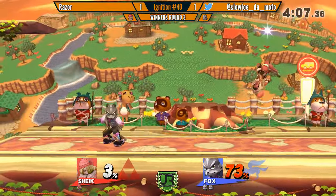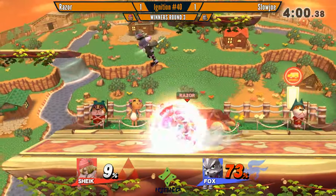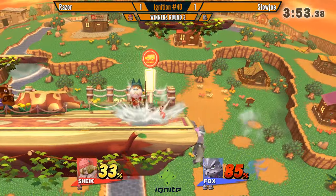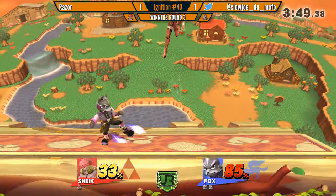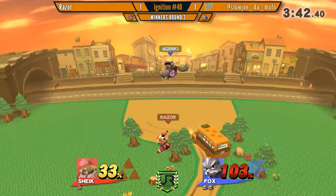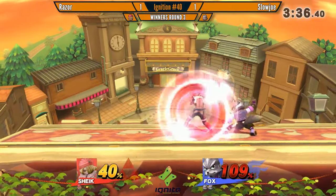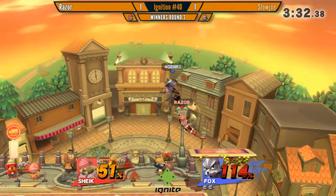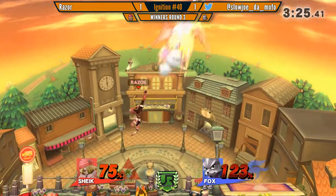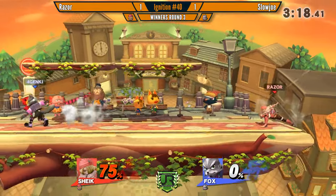No punish on the jabs on shield — just rolls away, he's facing the wrong way so you couldn't really punish it that well. This is what you see — Sheik gets the opponent to this percent and then can struggle getting the kill. Sheik is one of the hardest characters in the top tier — she has such a hard time killing. Razor's doing really good things in the matchup, and he even called out Slojo using the shine.